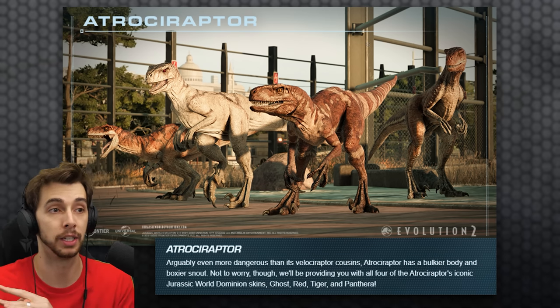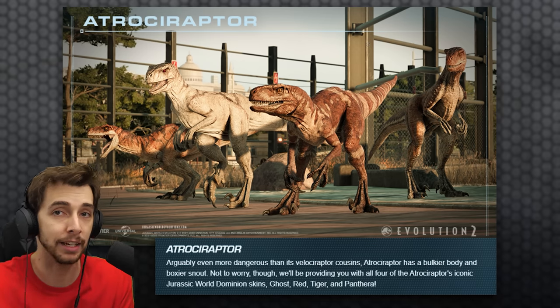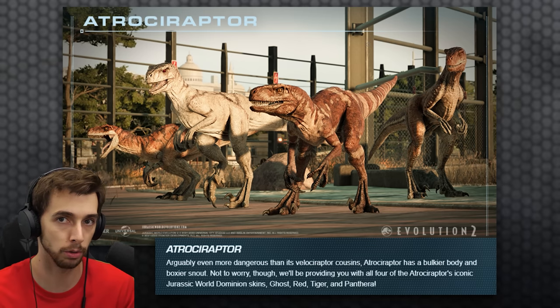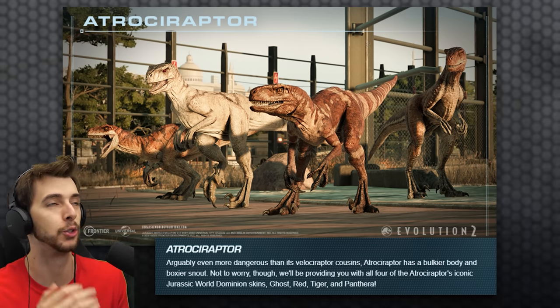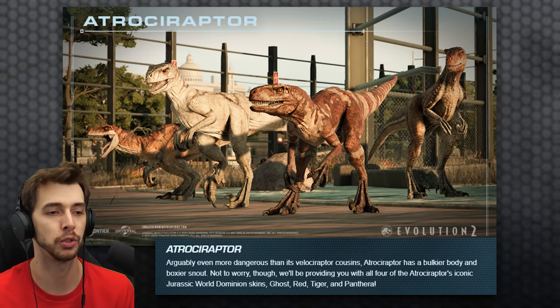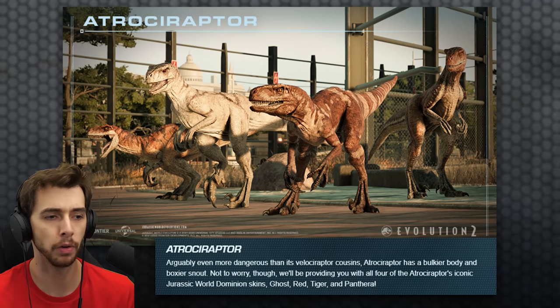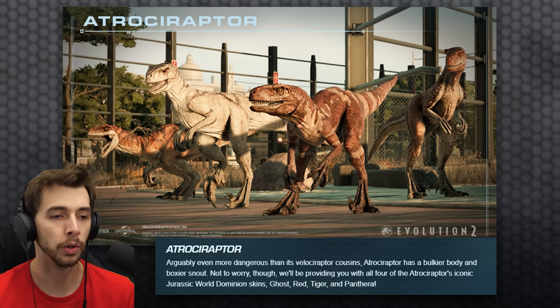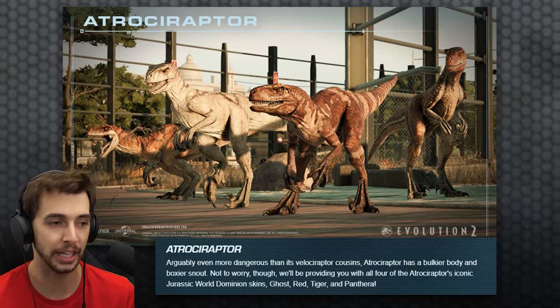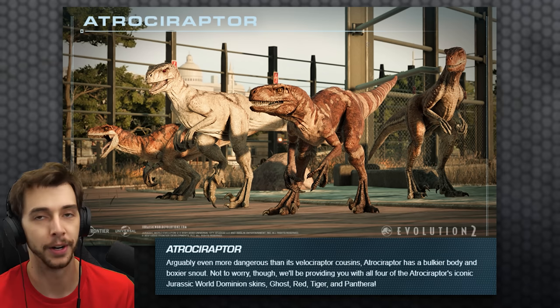We'll probably find out more about those islands when we get into the descriptions. But first, I want to cover what we've been waiting for the longest time — what they teased before any of this. And that was, of course, the Atrociraptors. Aren't they gorgeous? Arguably even more dangerous than its Velociraptor cousins. Atrociraptor has a bulkier body and a boxier snout. We'll be providing you with all four of the Atrociraptors' iconic Jurassic World skins: Ghost, Red, Tiger, and Panthera.